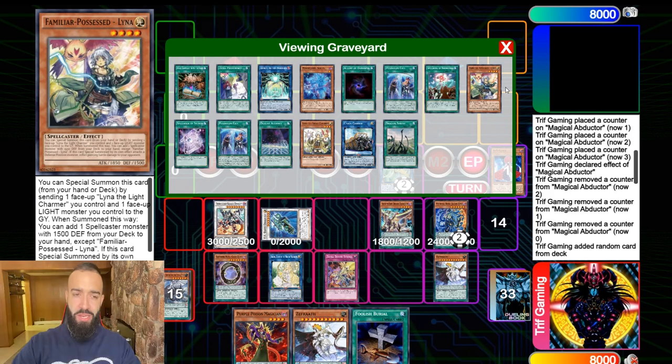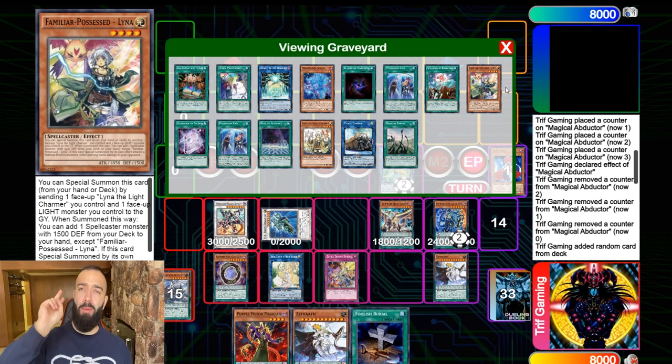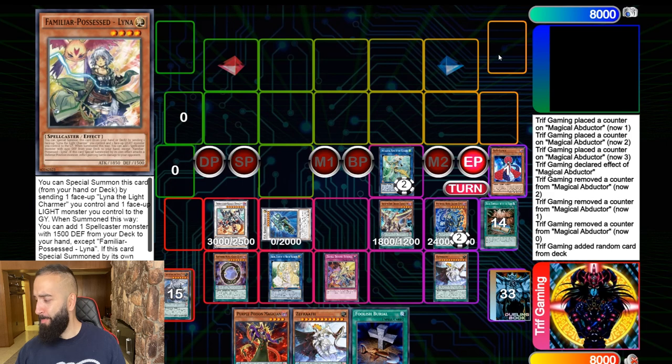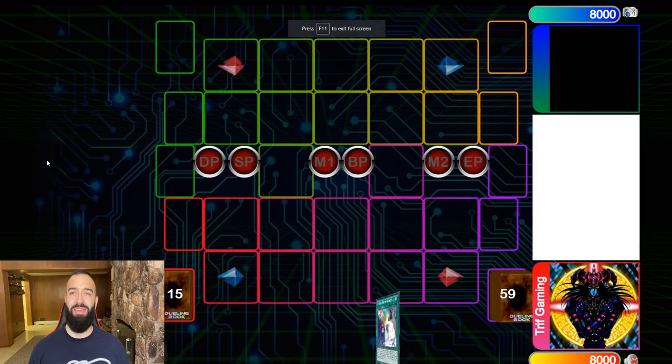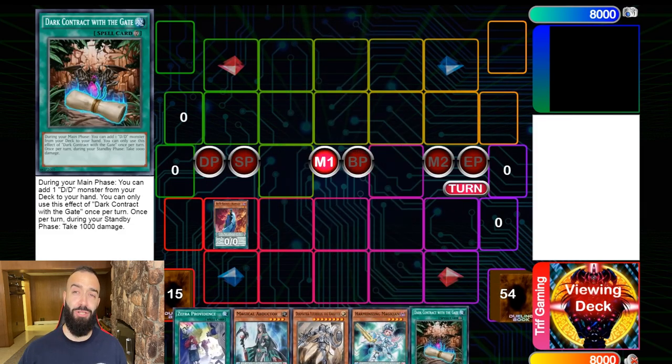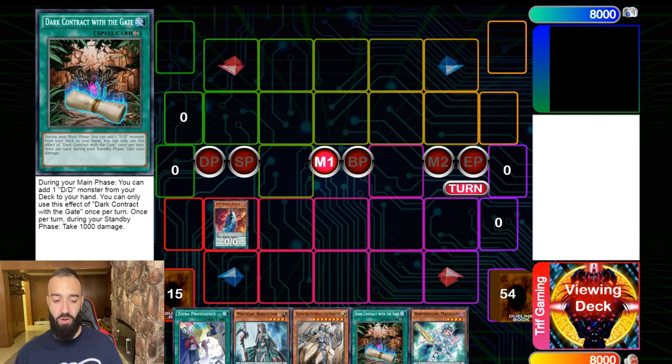Don't end the video yet — combo tutorial number two. Off the top of your head, is there any other 1500 DEF Spellcaster monster? It rhymes with Dogmatika... Fleurdelis? No — Dogmatika Ecclesia! Let's go! Now it's time to search Dogmatika Ecclesia. In some situations it'll be better than Servant — and it's good to have both.